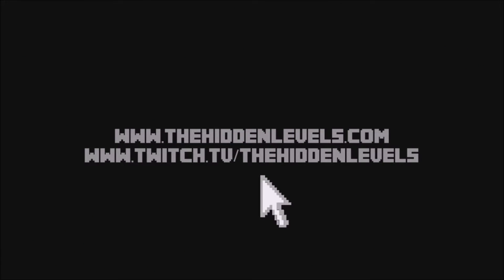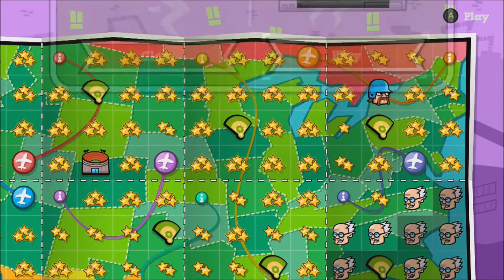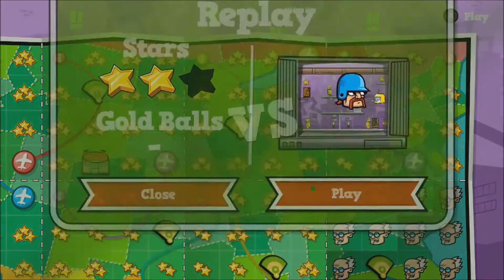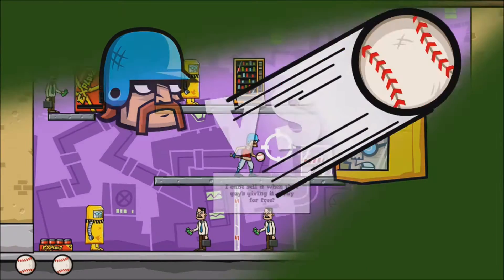Hey guys, Bills here from The Hidden Levels. This is an achievement guide for Baseball Riot — this is for Cash Cow, where you have to hit three briefcases with one ball.